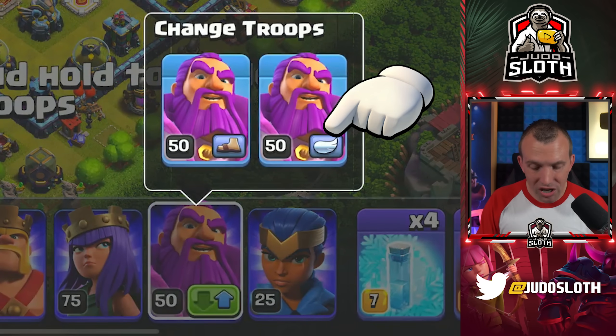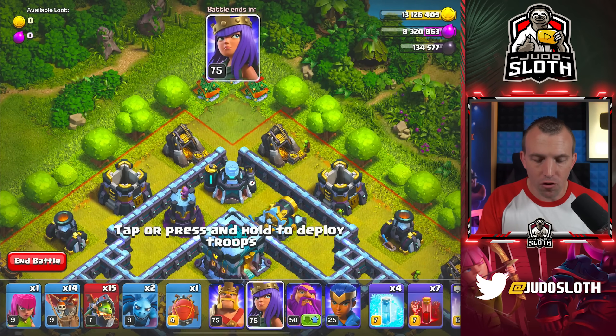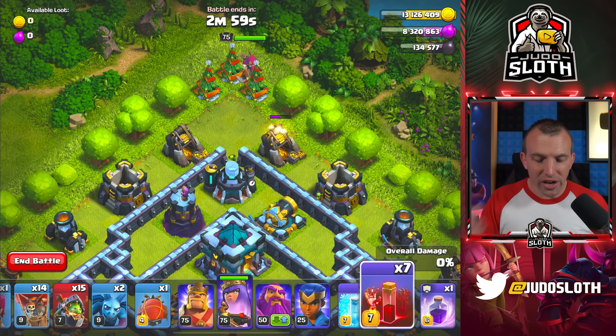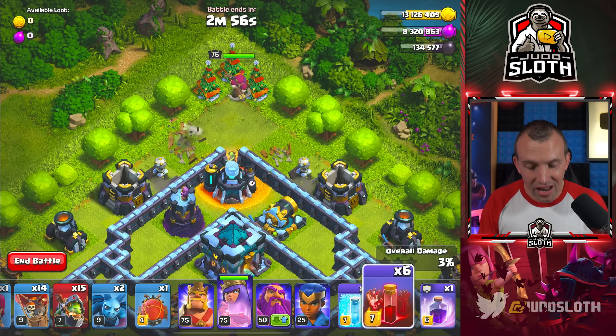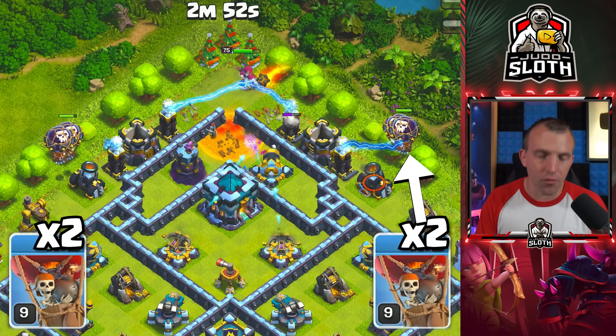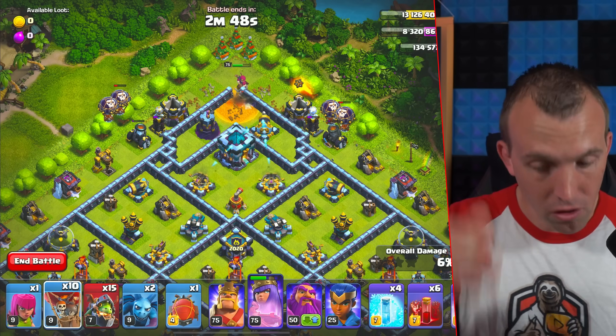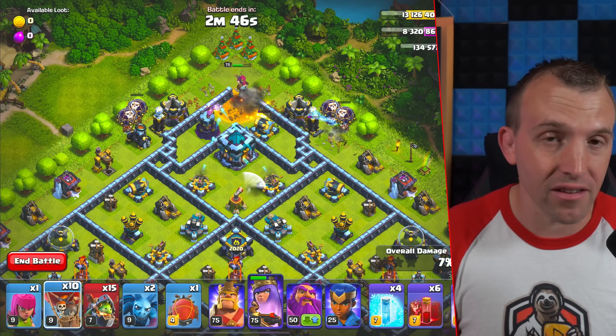Grand Warden — just make sure he is on air mode. Then we're going to take the Archer Queen and place her right at the top of the base. When she starts attacking the second gold mine, place a skeleton spell on top of the laboratory and two balloons to each of the mortars. This takes down the mortar and the tesla next to it. Your Archer Queen will then get the town hall.